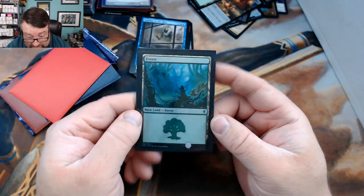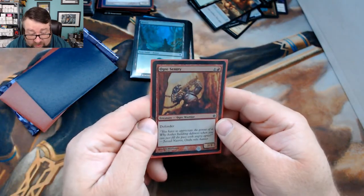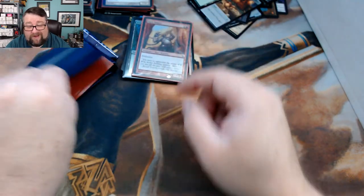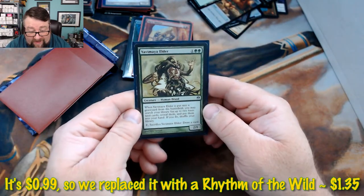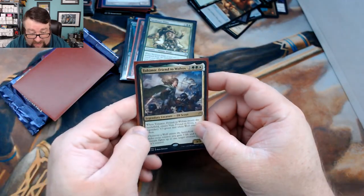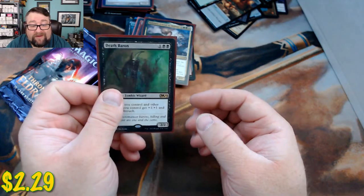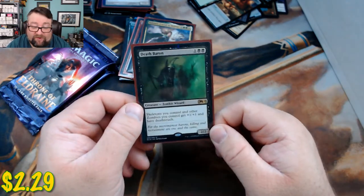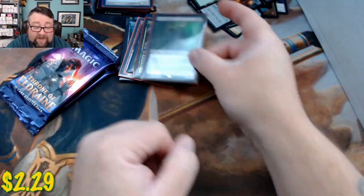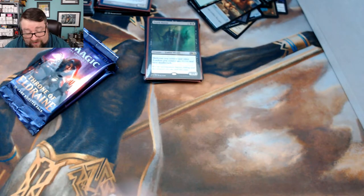The random basic is a foil Throne of Eldraine Forest. The foil from Rise is an Ogre Sentry. The common or uncommon worth at least a buck is a Yavimaya Elder — not too shabby. First rare is a Thorn of the Black Rose... actually it's a Talfor Summer Friend of Wolves. Second rare is Death Baron — I love this card. The second I saw it being reprinted, I was like, I am all over this. I built zombies, it was fun, loved it.